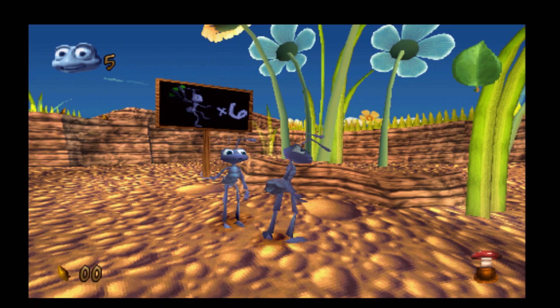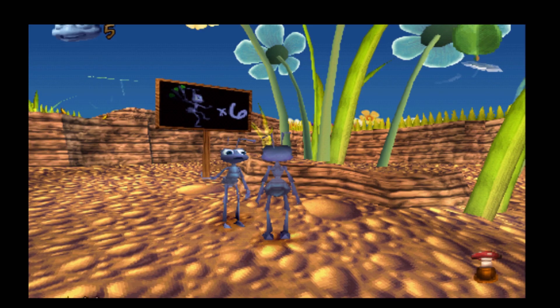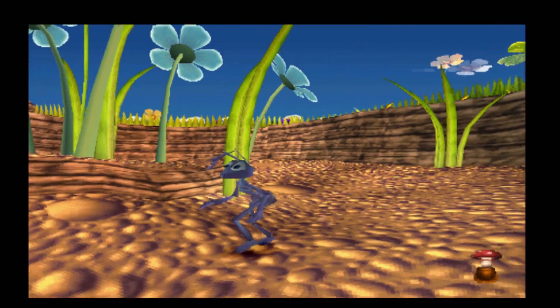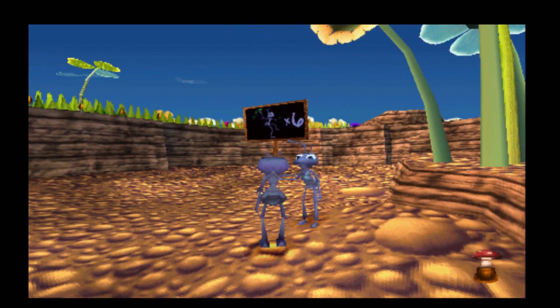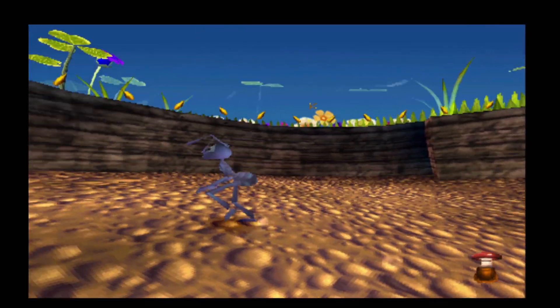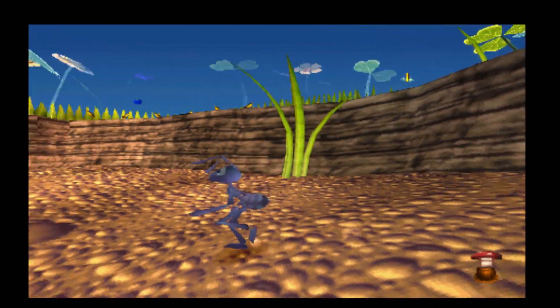Well hello there, Flick. I learned a long time ago that the ant's most basic line of defense is your berry throw. Heave a few around by hitting your throw button. Go on my boy, give it a go.